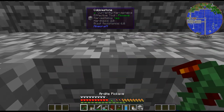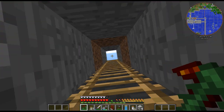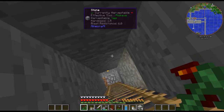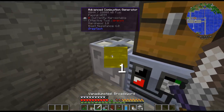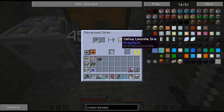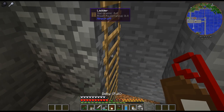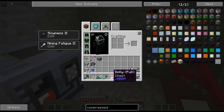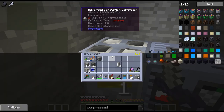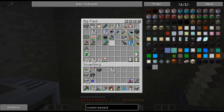I need to grab my miner which is all the way down here. Why is one of my letters missing? I have no idea - I must have broken it somehow. So I had nowhere to put any of this stuff. I'm going to take this back and empty this out - I'm going to lose a little bit of it, unfortunately.